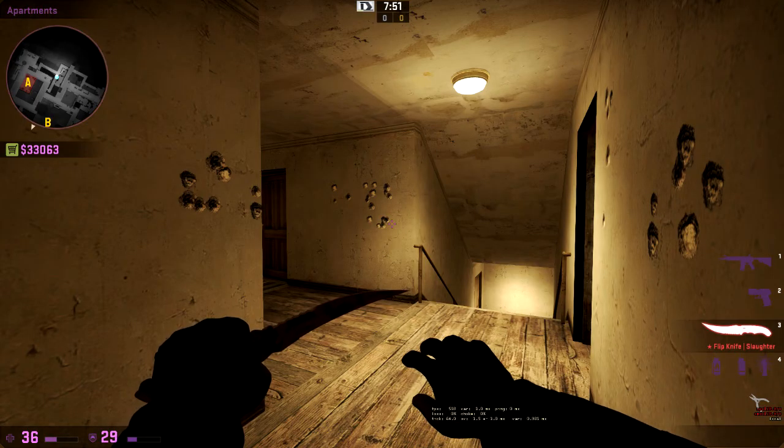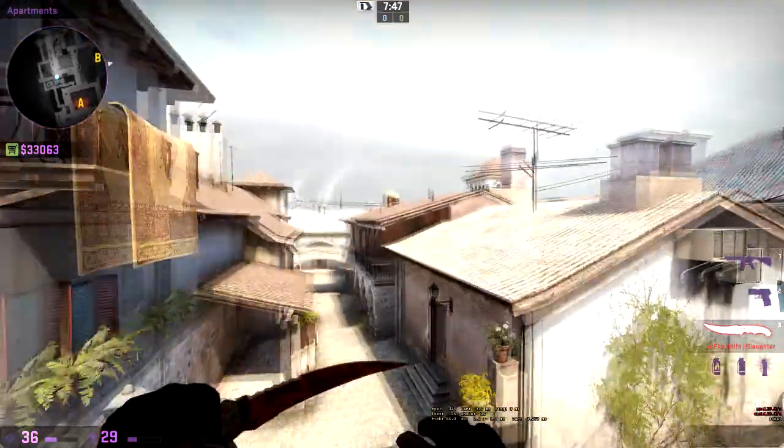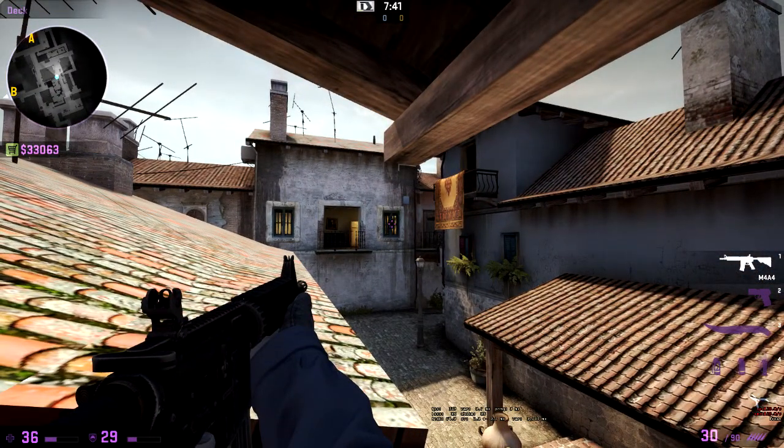Using this wall bang scares off the player playing close ups. To do it, stand here in front of the railing and spray in the middle of the window.